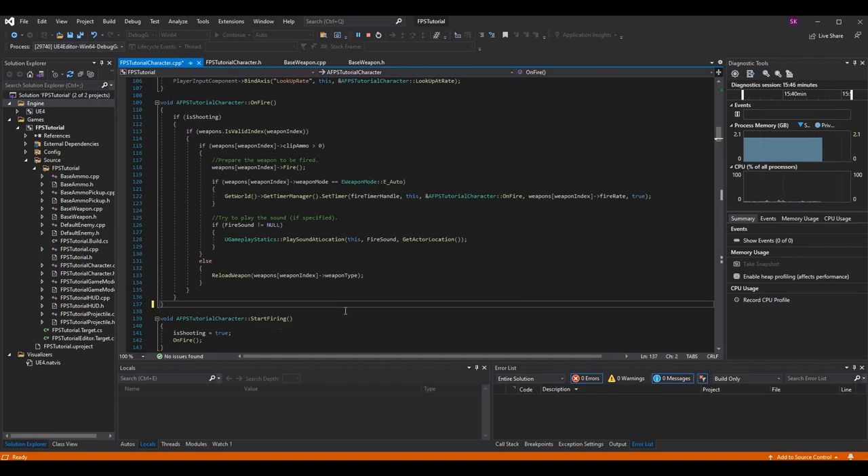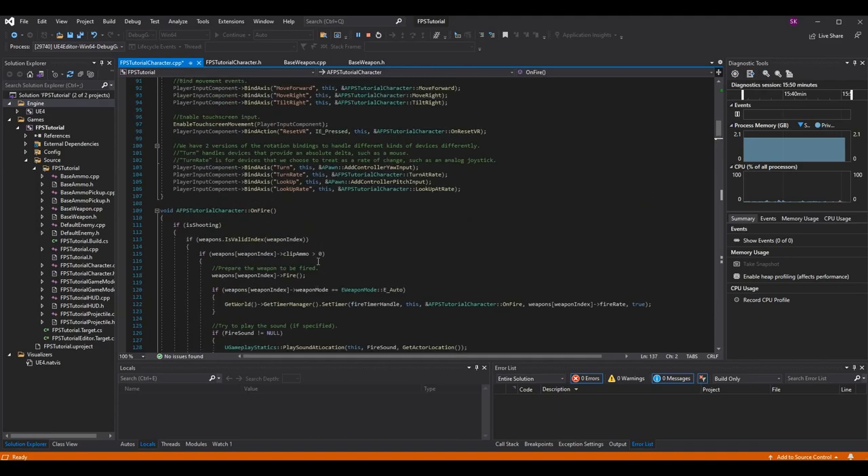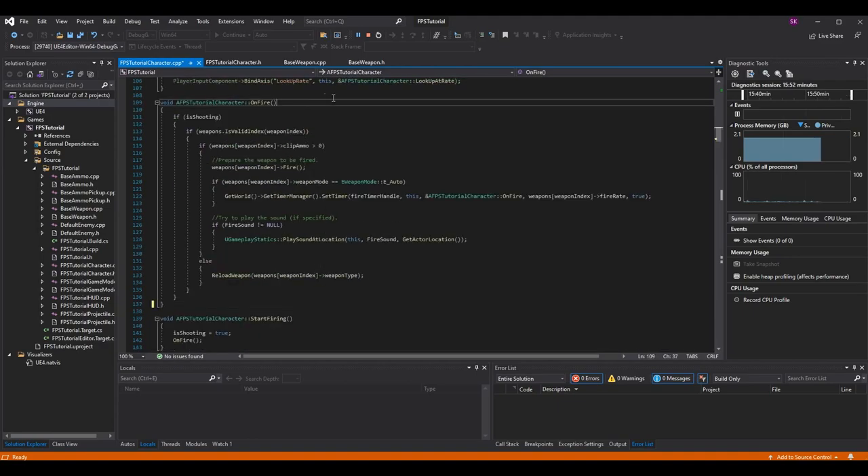We can now put it on the screen without having to scroll up and down to read it. This is the new on_fire function - I'm going to cover it in depth because we did talk about it before, but there were a lot of elements we did not write. Now we can go over basically our own custom function. Everything here is ours except for the fire sound effect, which we'll change eventually, but for now I've left it in so we can still have sounds on our weapons.